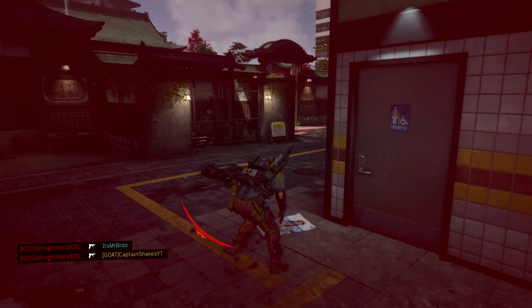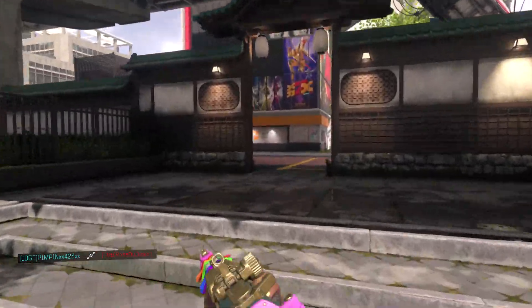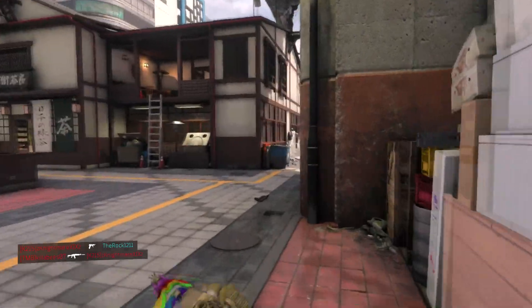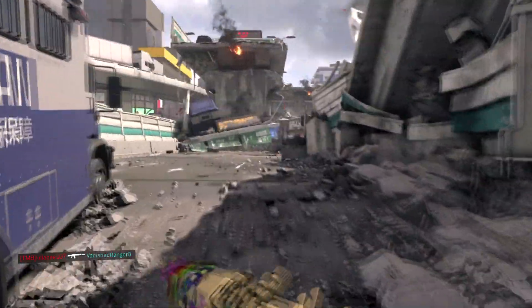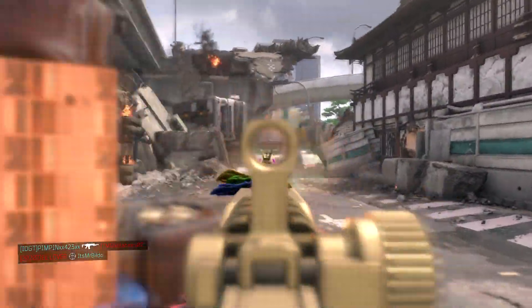You will light up that kill feed and you will make your enemies rage quit. Like on all my class setup videos, these classes are customizable, so if you do not like an attachment or a perk that I am using, feel free to substitute for one that you like to use.